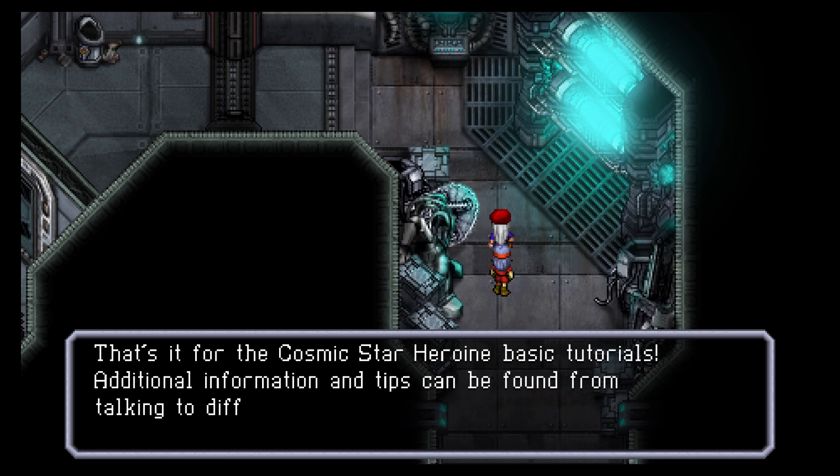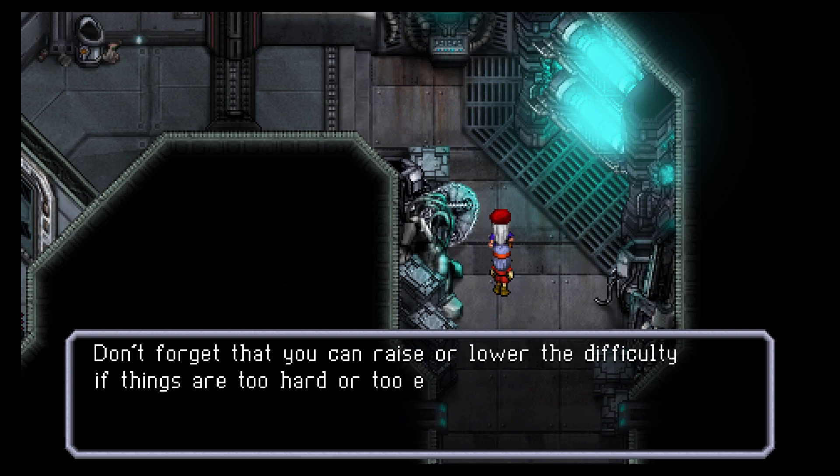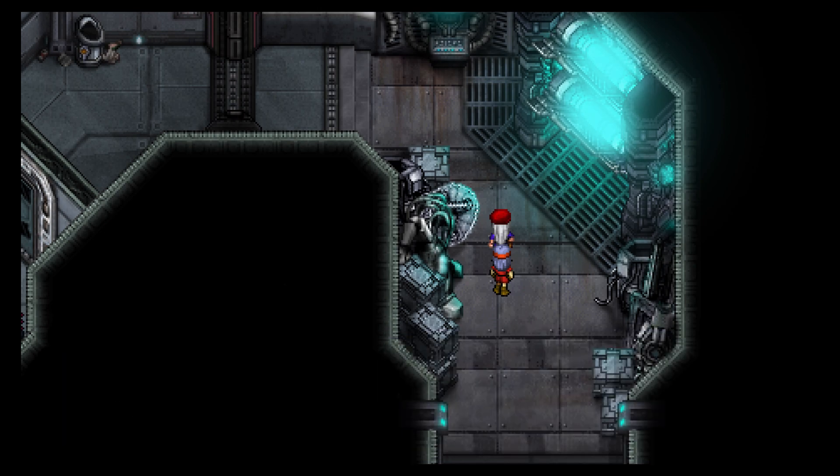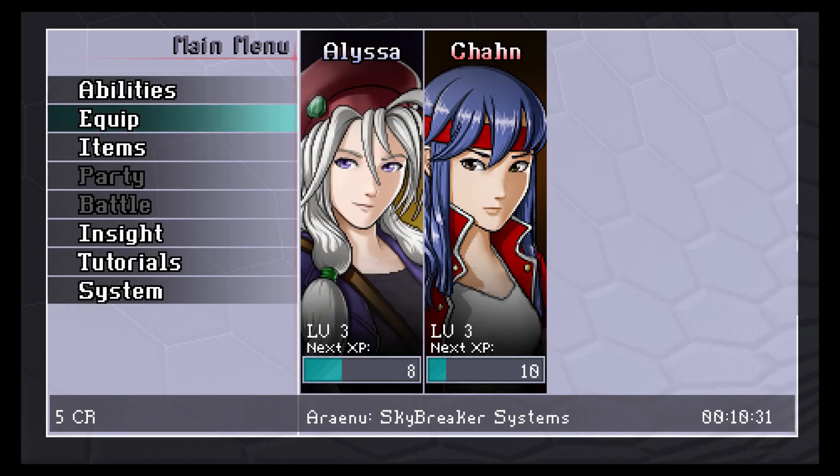That's it for the Cosmic Star Heroine basic tutorials. Additional information and tips can be found by talking to different people. Don't forget you can raise or lower the difficulty if things are too hard or too easy. Good luck and have fun. And don't forget to save — you can save from the system sub-menu in the main menu.